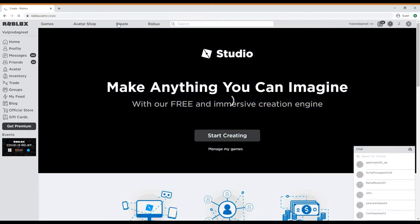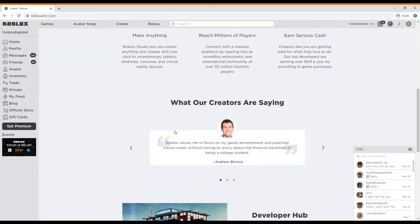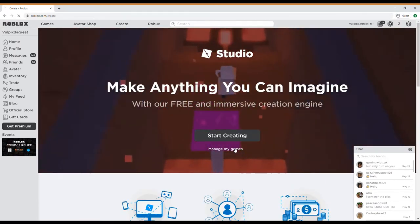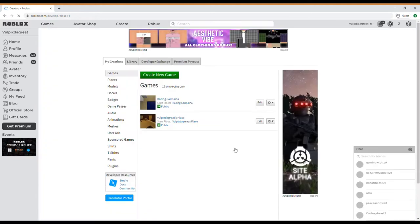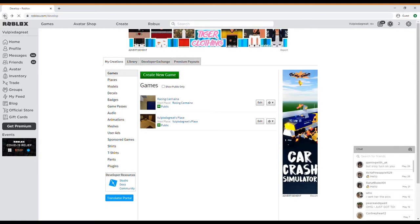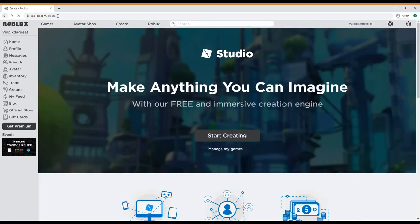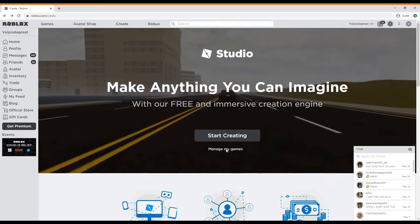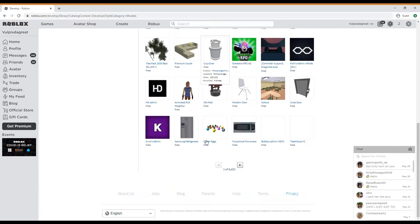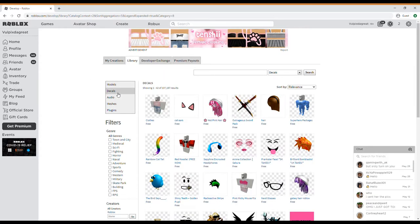In the picture that Barbie gave us, this is where she told us to go. All you've got to do is click on create, and then click on manage my games, and you click on library, and you can figure out any kind of decal you want.